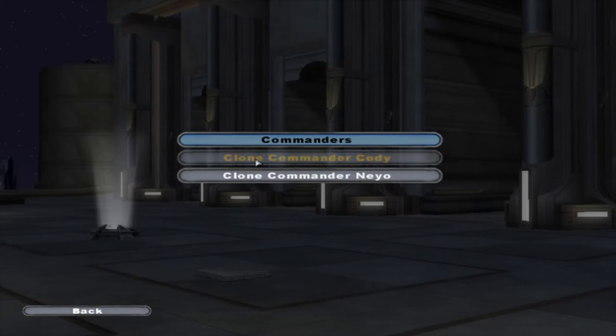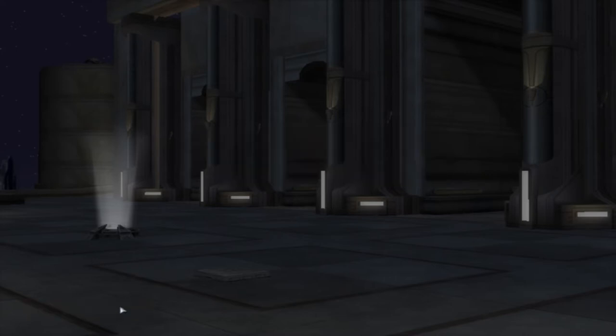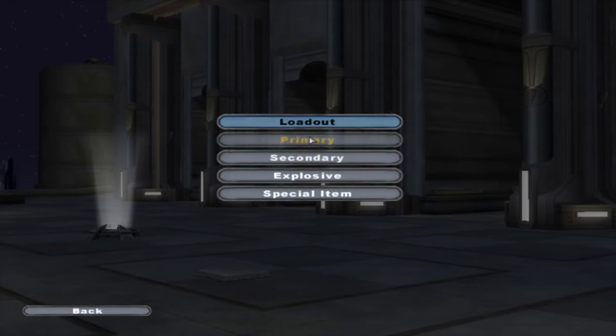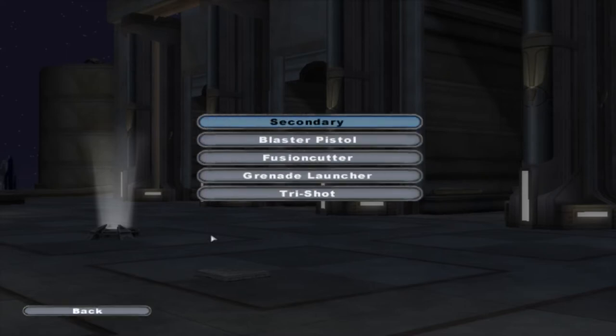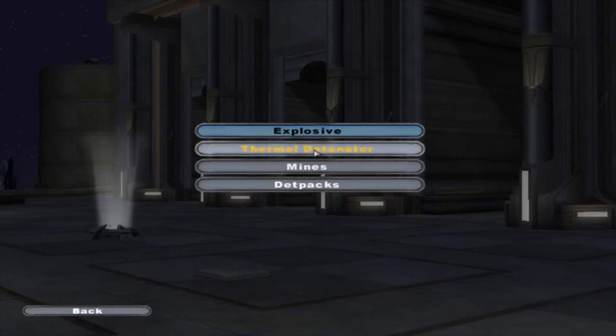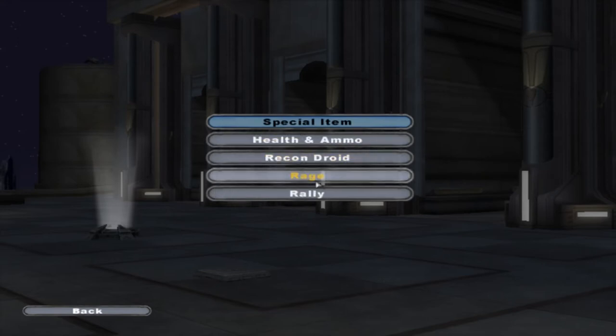I'm gonna play as Clone Commander Cody, so I'll click that, go back all the way back to the loadout, and then you choose your primary, secondaries, and all that. Let's just say you want a blaster rifle for your primary, a trishot for your secondary, and some regular thermal detonators for your explosives.